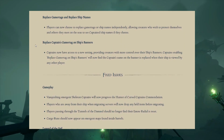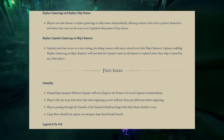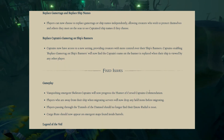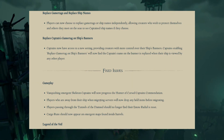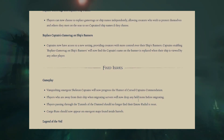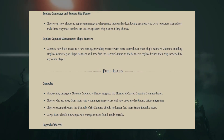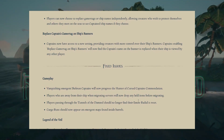Then we have a bunch of fixed issues. Vanquishing Emergent Skeleton Captains will now progress the Hunter of Cursed Captains commendation — don't know why that wasn't a thing before. Players away from their ship during server migration will now drop any held items before migrating. Players passing into the Ferry of the Damned should no longer find their emote radial reset. Cargo runs should now appear on emergent maps found inside barrels.